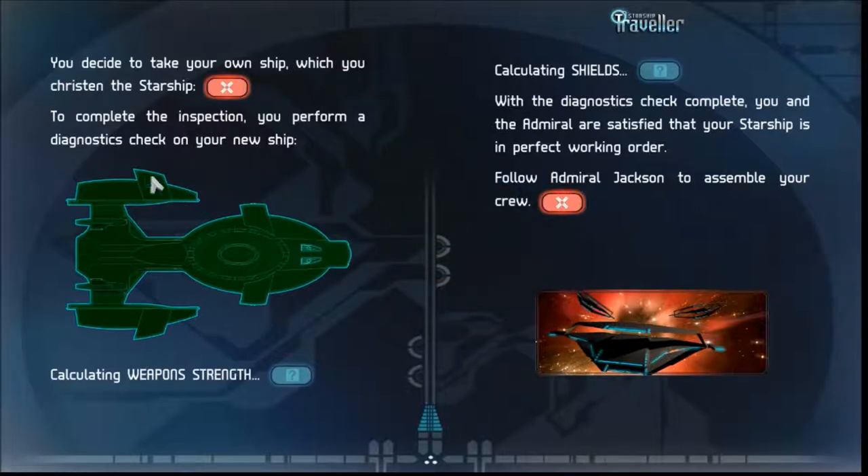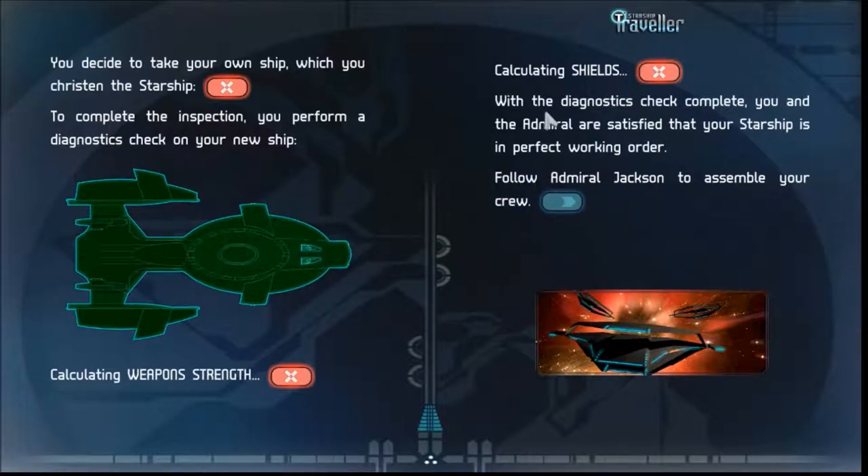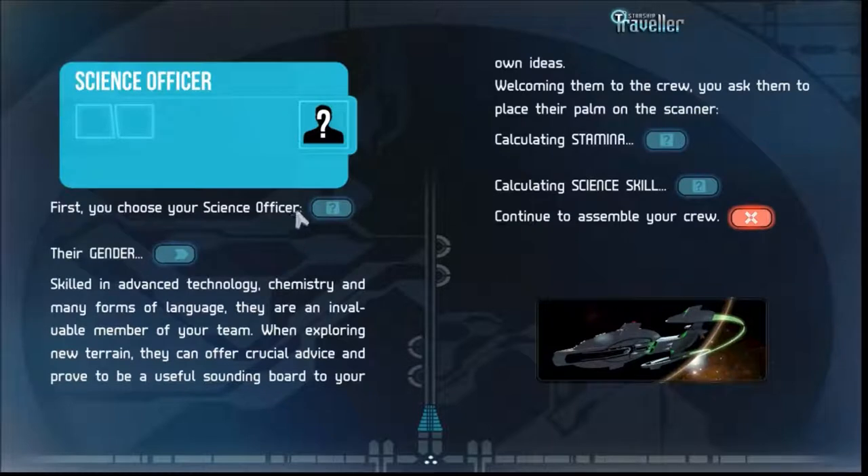To complete the inspection, I perform a diagnostics check on the new ship. Weapon strength: whoa, that's awesome — 12! Let's calculate the shields. I don't know what those numbers mean — good or bad, we'll find out. With the diagnostics check complete, myself and the Admiral are satisfied the starship is in perfect working order. Follow Admiral Jackson to assemble your crew. Admiral Jackson offers two choices: get right to the action with his recommendation, or be more strategic and handpick my crew. Let's handpick my crew.